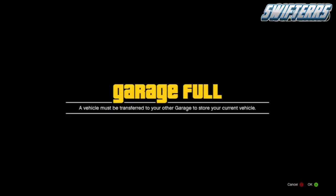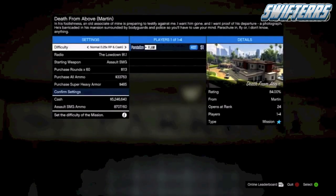From here go ahead and drive forward, and as soon as you pass the blue circle, go ahead and accept the job and replace the vehicle in the first garage. You should be brought to the screen saying that the garage is full — go ahead and wait on that screen for about 5 to 10 seconds, then back out, and it should put you in the lobby of the job that allows you to confirm all of the settings.